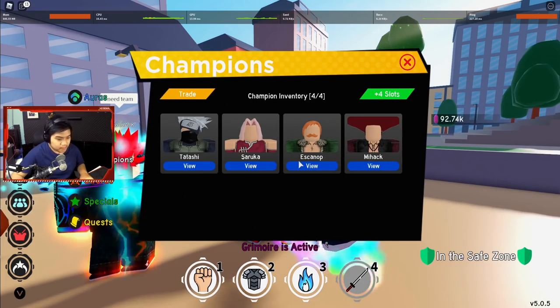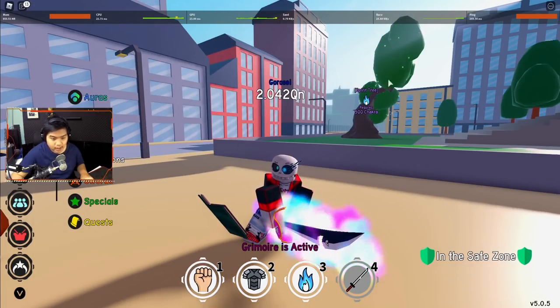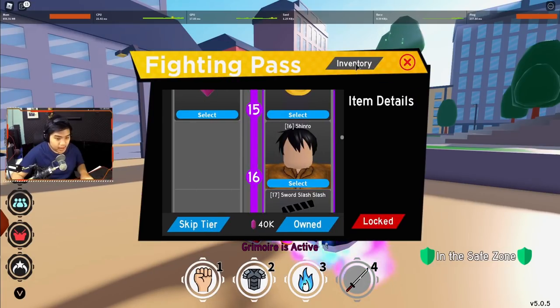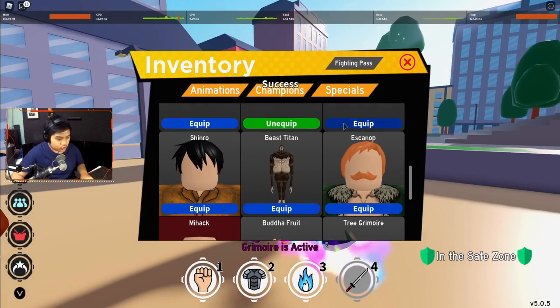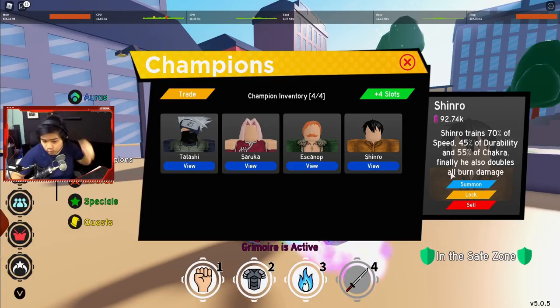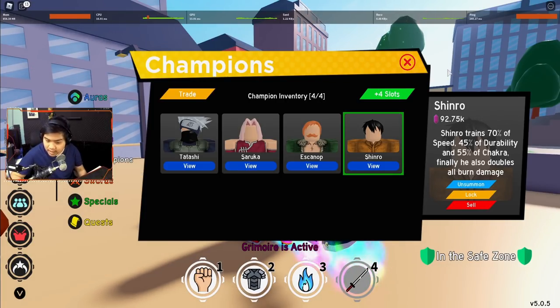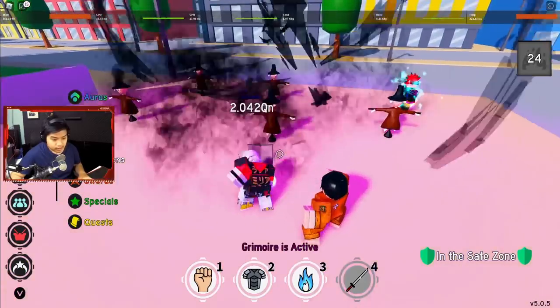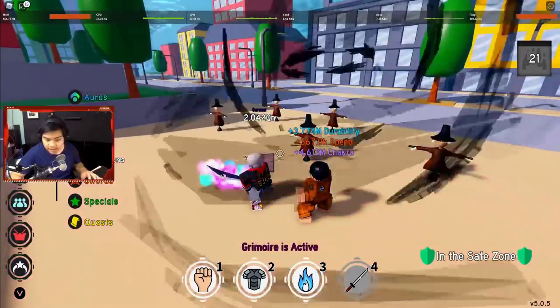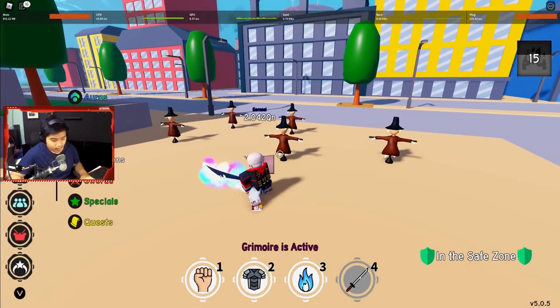Selanjutnya Champion Shinro. Gue kepenuhan Champion — ada Escanor, ada Mihawk. Gue sell dulu Mihawk. Shinro lumayan sih menurut gue. Dia akan nge-train 70% speed — itu lumayan banget loh. Kalau kalian mau nge-grind speed, 70% speed loh. Lalu 45% durability, 55% chakra, dan dia akan nge-double semua burn damage kalian. Contohnya kayak Amaterasu — ini kan nge-burn, dan dia akan nge-double damage-nya.